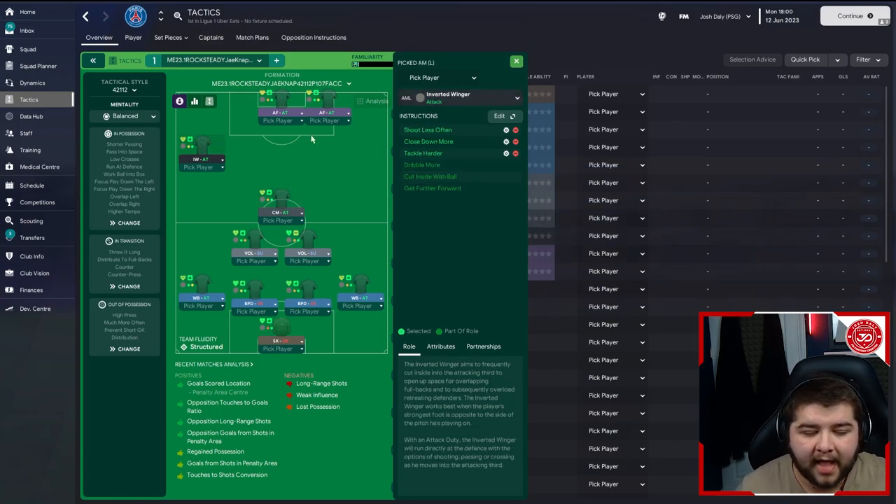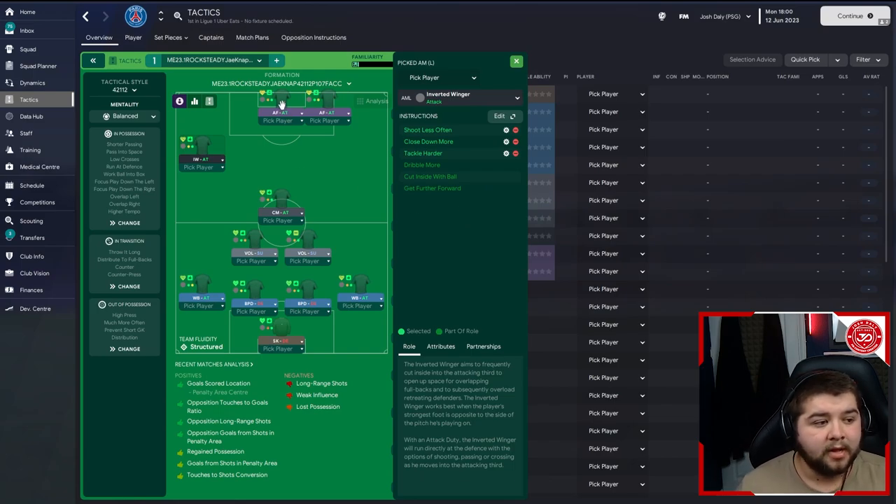On the left-hand side, the one winger we have — the inverted winger on attack: shoot less often, close down more, tackle harder, dribble more, cut inside with the ball and get further forwards. The striker — the advanced forward in the centre: pass it shorter, shoot less often, run from position, tackle harder and move into channels. And on the right, it's going to be exactly the same, just obviously positioned a little bit to the right.